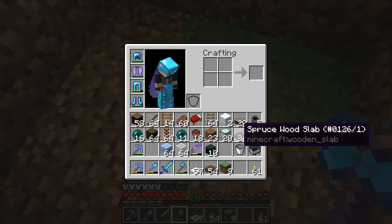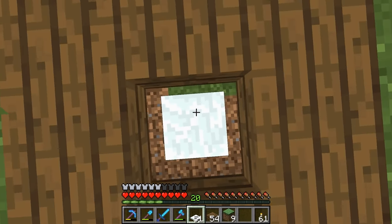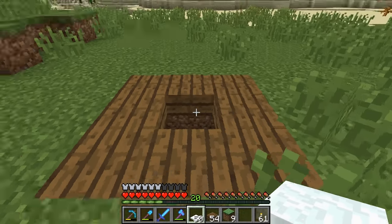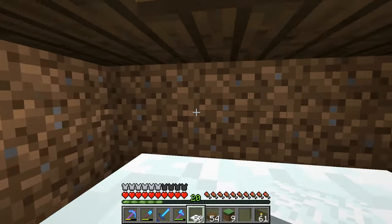A cool thing to use is snow slabs. You can set them up so you can just barely get out, like that. And then you can still fit between that gap to get down, which is cool.